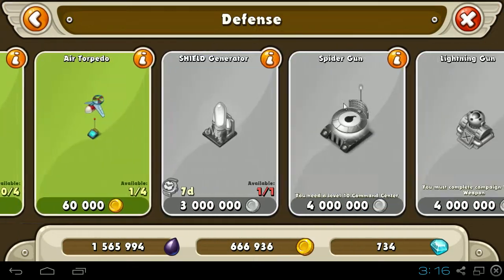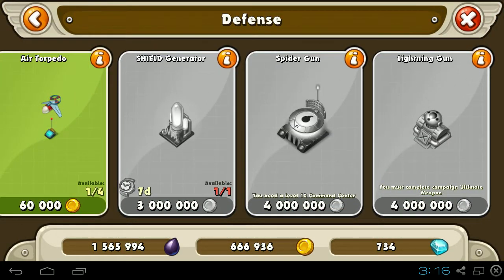It's under defense, all the way in the back. It's probably the best defensive structure in the game because of how powerful it is, and it's 4 million gold. You have to max out your command center to get it, which is mainly why they added it — so not many people would have it because it's so overpowered.